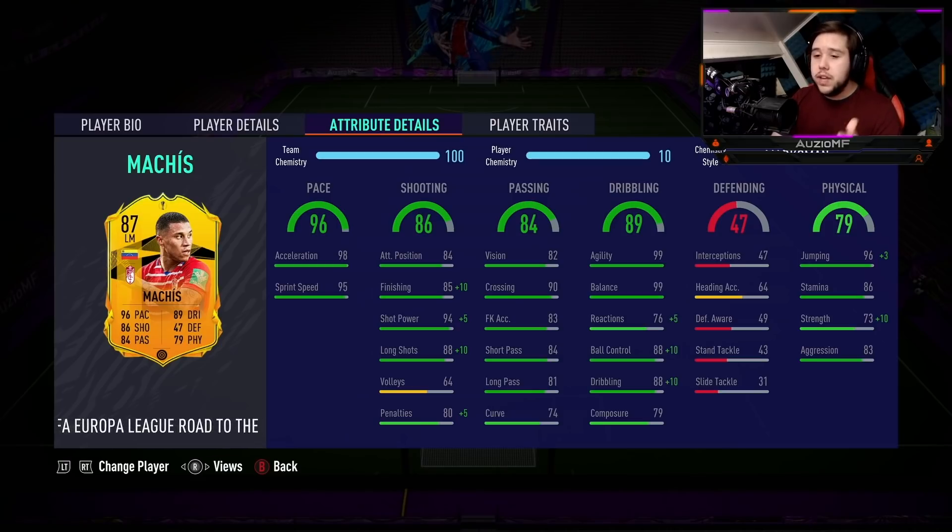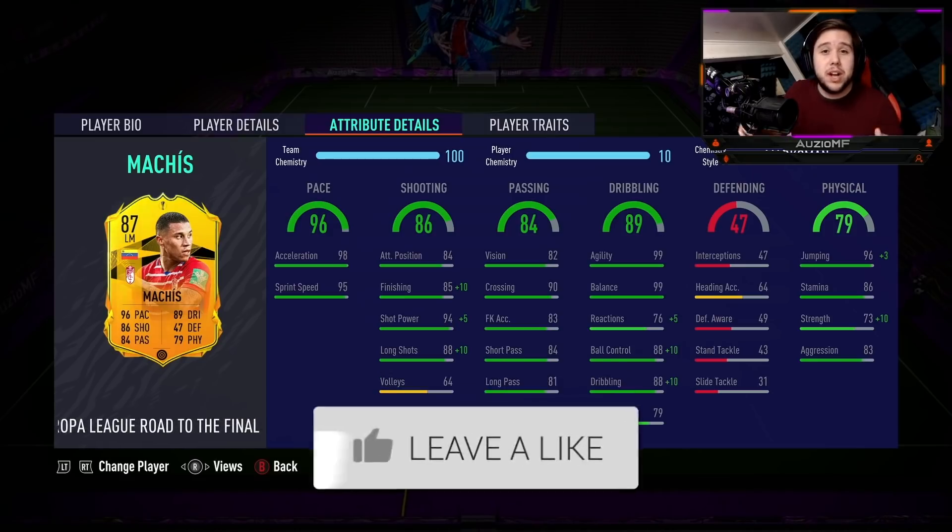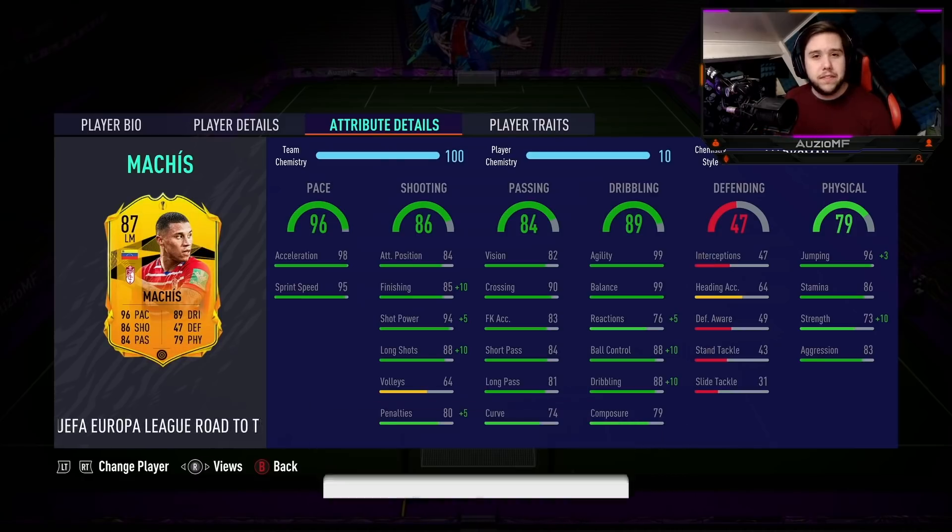Physicals — he used a decent amount of strength. The one thing I felt like he didn't have was aggression; I didn't feel 83 aggression at all, and I definitely didn't feel like he was fighting for the ball. So for Physicals, I'll give it an 8.3 out of 10. And for an overall rating, he's not a super insane card. I'm going to give him an 8.5 overall. It's not an insane card, but it's not a card that impressed me either. Looking at those stats you think it's going to be outrageously good, but it wasn't. I hope you guys enjoyed the video — make sure to leave a like and a comment. Peace.